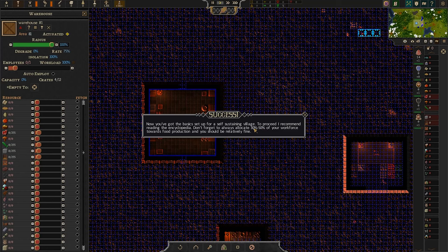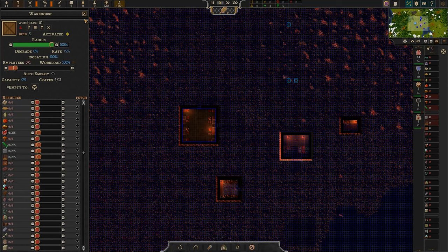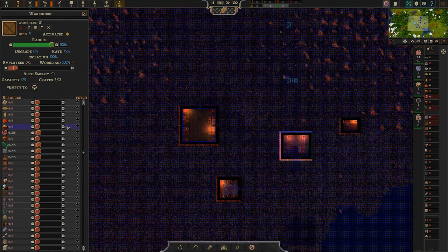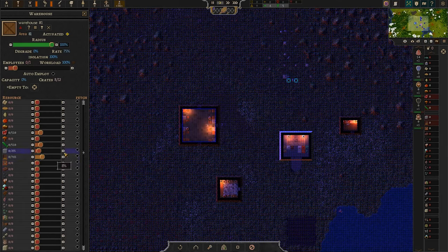Now you've got the basics set up for a self-sustaining village to proceed. Don't forget to allocate 30 to 50% of your workforce towards food production and you should be relatively fine. We have many more crates — we saw meat was produced in large numbers, so let's bump up meat and veggies, and wood I think is going to be the main thing. We have four more crates.